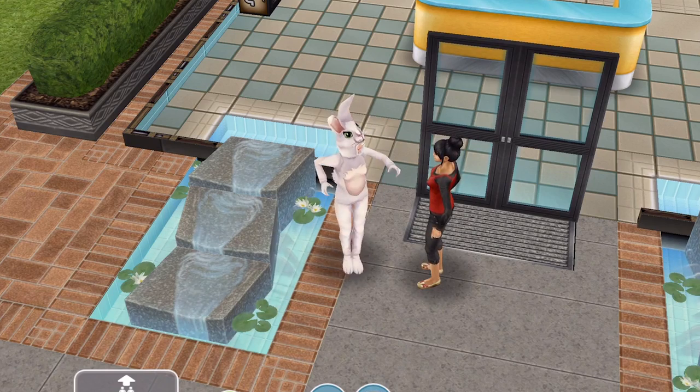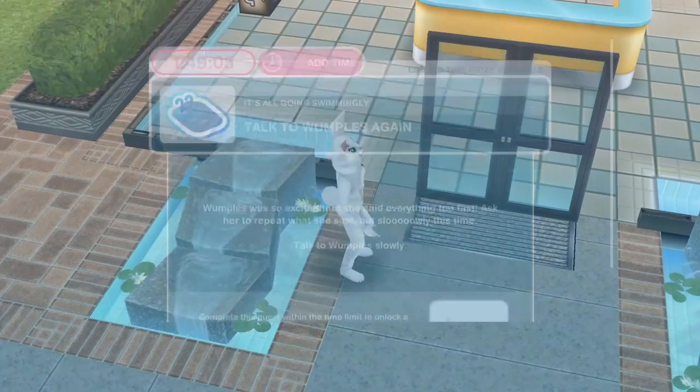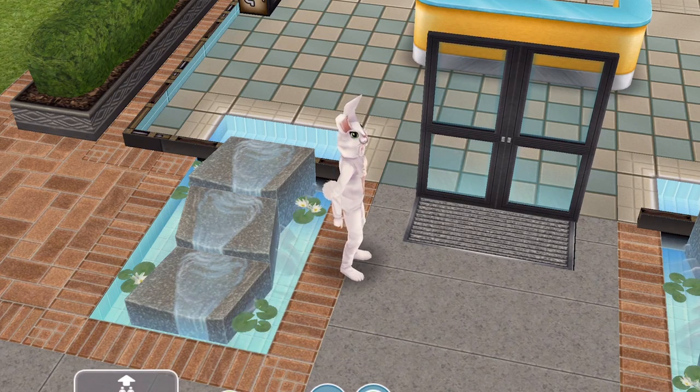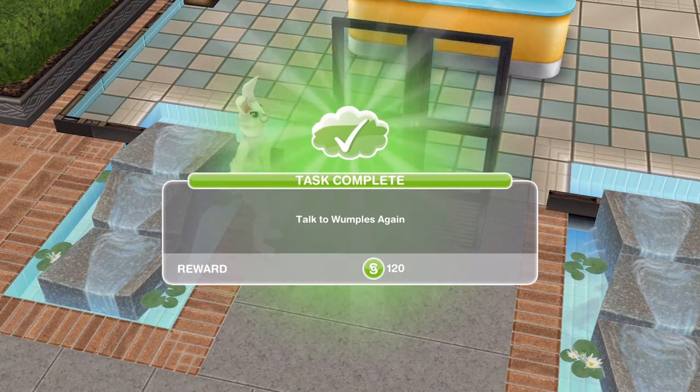Now we need to talk to Wumples again. She was so excited that she said everything too fast — ask her to repeat what she said, but slowly this time. Click on Wumples again and talk slowly for three minutes. We've finished chatting to Wumples slowly.